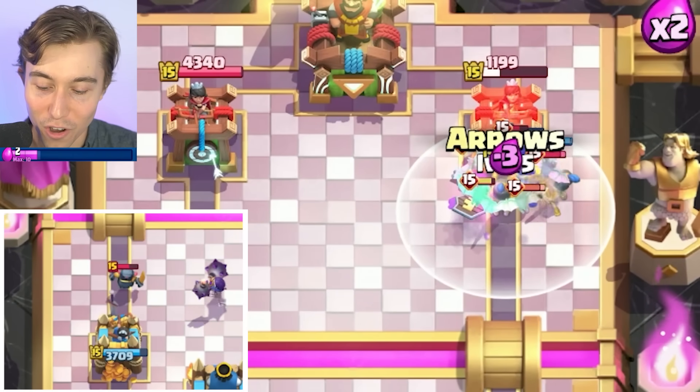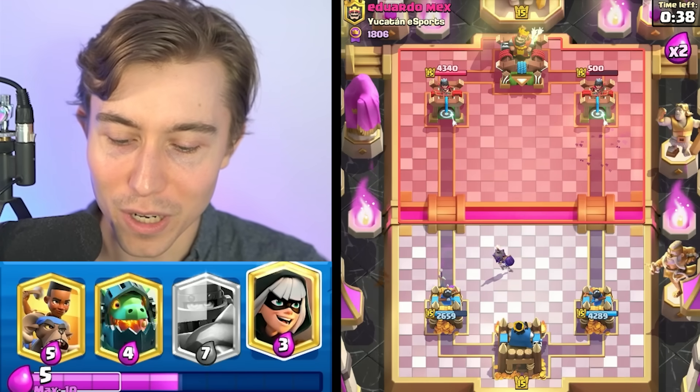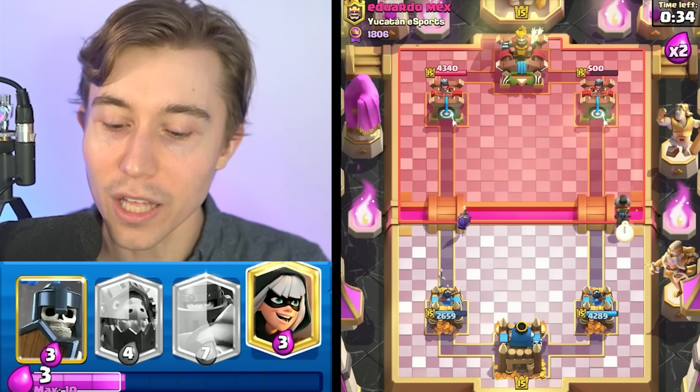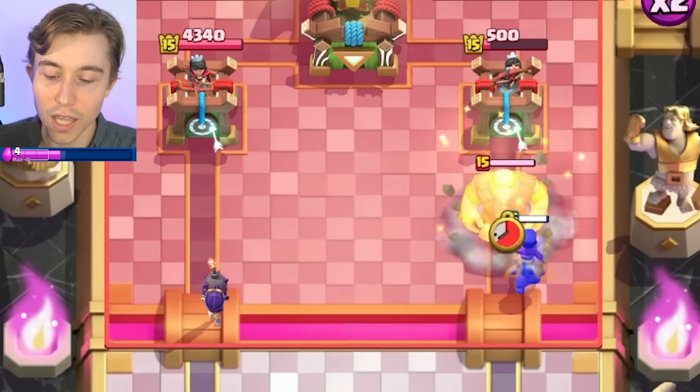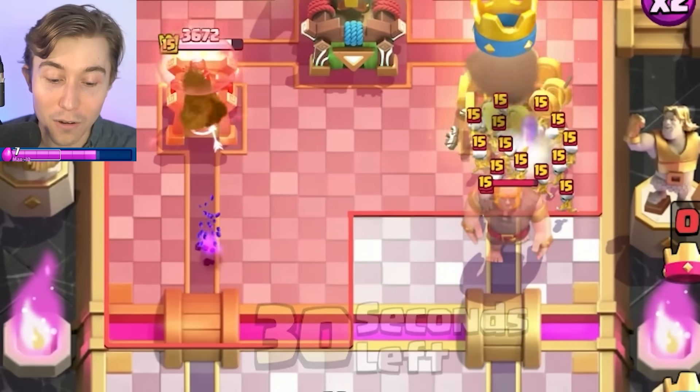I hate cycling the Evolve Bomber on defense, but it's a necessity at this point. I thought that would pull, but it didn't. We're gonna go Ram Rider on the right — it's unlikely he goes into an Evolution right now, he has to kill it. He's going for a freaking all-out defense — that is insane that he thought that would work. He's dropping a Mini P.E.K.K.A. at the bridge. This is not Arena 1, my guy.